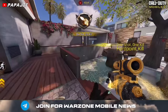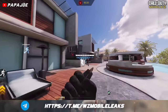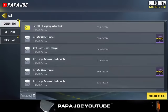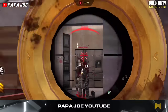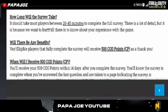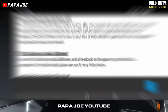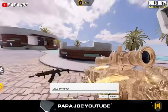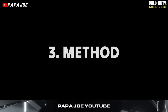The second way is through a new survey that some players received recently. Players have the opportunity to receive a total of 500 COD points free of charge after completing the survey. You don't need to provide any email or personal details, but you must be at least 18 years old and have received an invitation in your COD Mobile in-game mailbox. Allow between 20 and 45 minutes to complete the survey. The reward of 500 COD points will be sent 14 days after completion. Unfortunately, only selected players receive the survey.